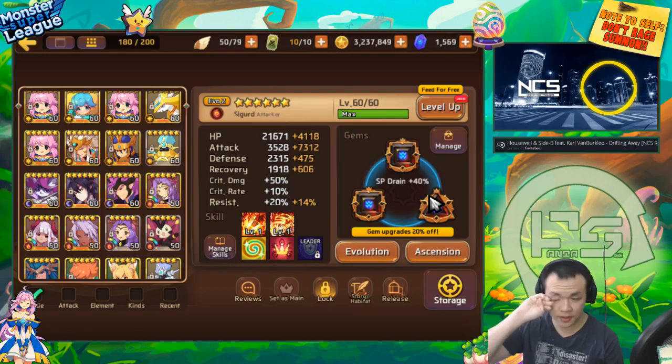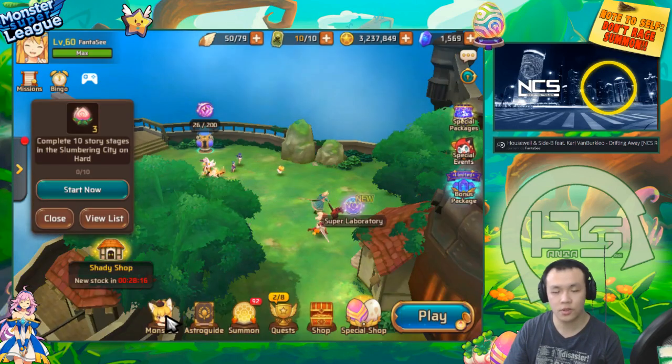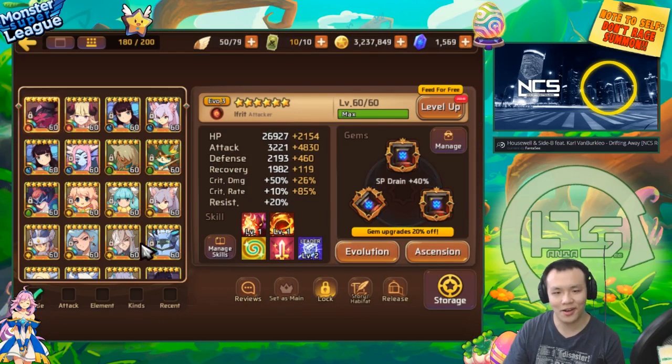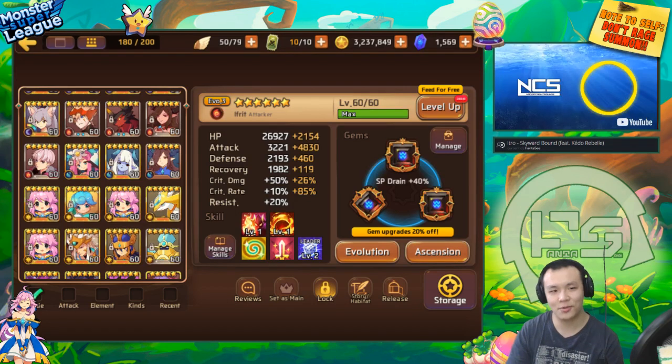There's only one exception in the game where a monster can only reach maximum efficiency with a triangle gem, and that's the dark wild thing. Dark wild thing has really high crit rate and being dark, you can gem triple attack or double attack crit damage and still reach 100% crit with good enough substats. That's the only exception where having a triangle slot gives highest efficiency.